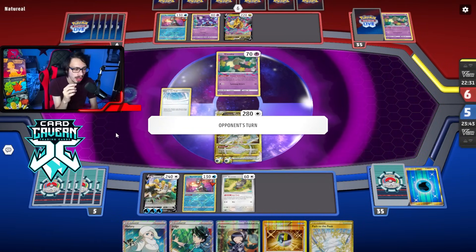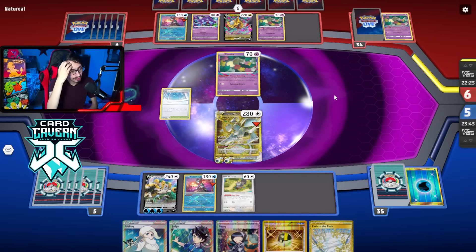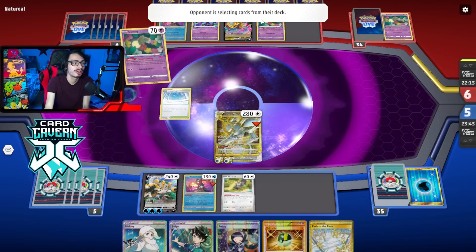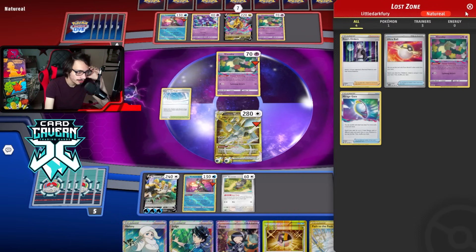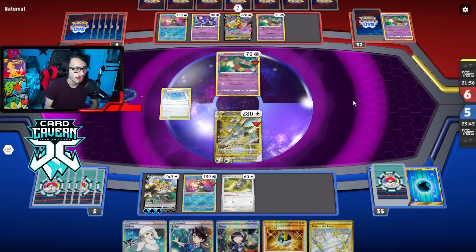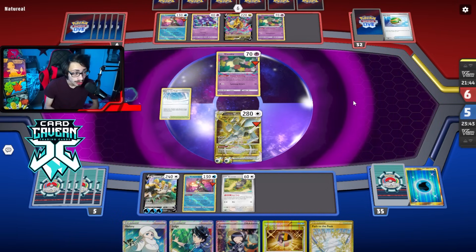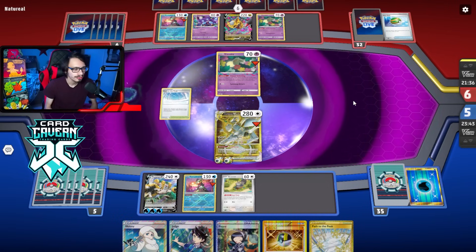I feel like we might just Poppy next turn. I definitely Iono'd them into a Colress — they definitely have a Colress's Experiment, right? They Flower Select first. They're probably still going to find a Colress this turn. There's a Nest Ball — if that gets Cramorant, we probably go Radiant Greninja. We could go Skovin though. They fail the Nest Ball — that means they must have Pokemon in hand. No Colress — I go Poppy. There's Cramorant. Do they have a Rope? They do have a Jet Energy. I need to find a Colress. If I can Boss here, that'd be fantastic.